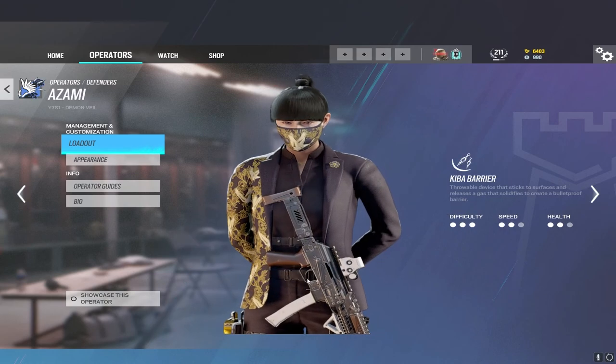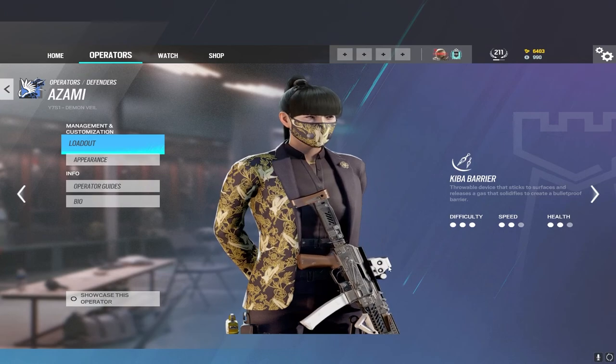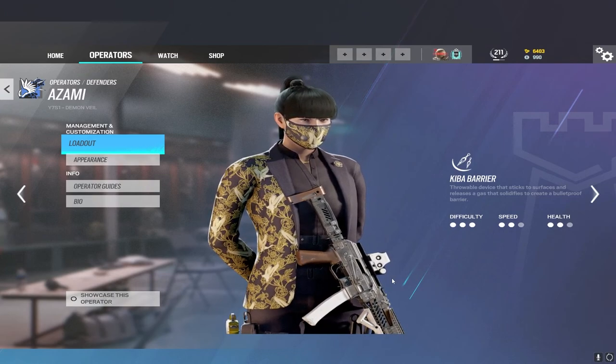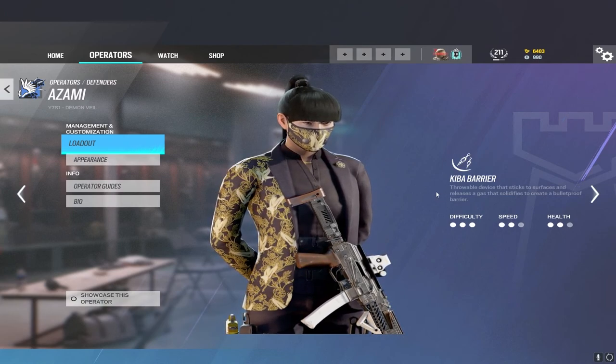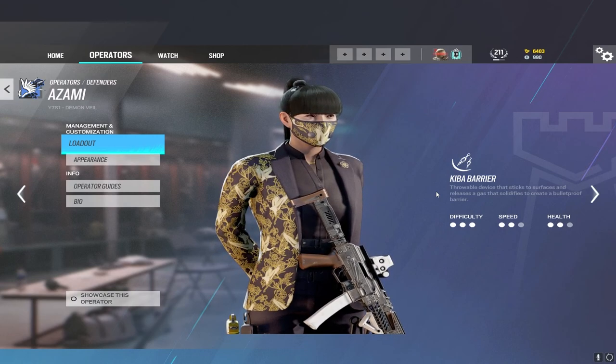My tip for Azami is use Kiba barriers to cover rotates. Rotates are susceptible to many angles — the rotate to red and cash on Coastline is vulnerable to windows, staircases, and condor angles. Use these barriers to protect your rotates so you can move between sites more easily, especially in late round. It's extremely powerful.